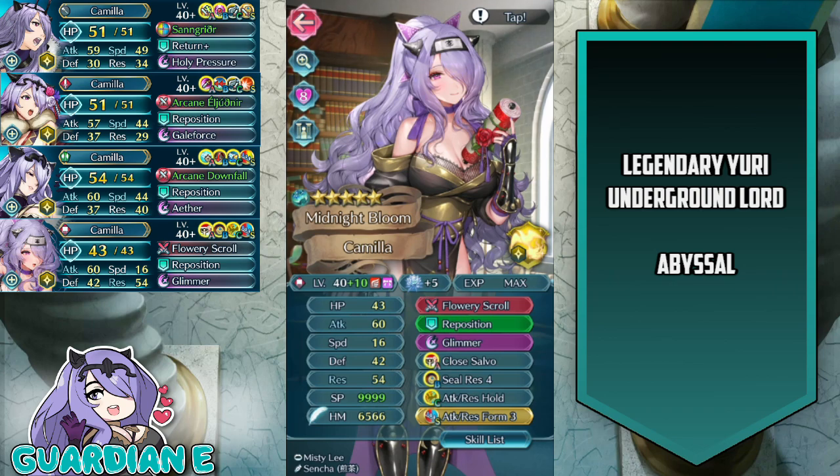And finally we have Midnight Bloom Camilla — Ninja Camilla — newly minted at plus 10, plus 5 dragonflowers, attack and res assets, Hazard Native Flowery Scroll, Reposition, Glimmer, Close Salvo, Seal Res 4, Attack Res Hold, and Attack Res Form 3 for the seal.